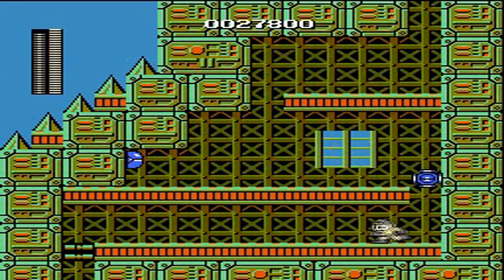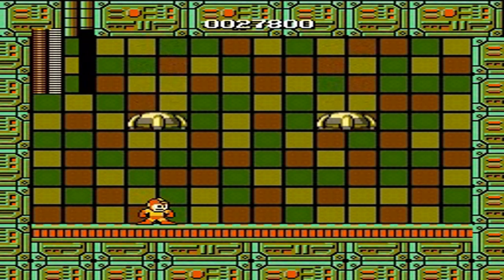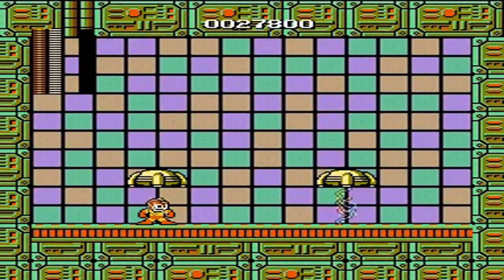If the boss of the area is not weak to the Elec Beam, you can just use it throughout the entire level — you should have enough ammo, it's not too bad. And what's this boss right here? I like the background, it's a bunch of colorful panels. What's going on? Oh my god!